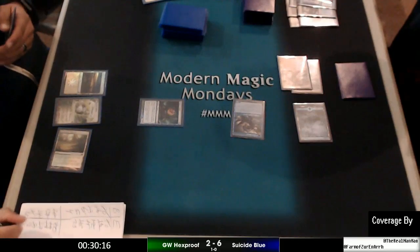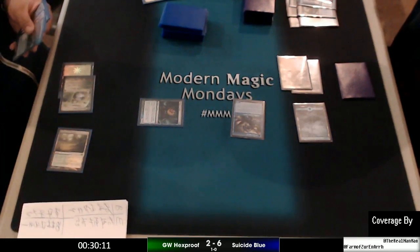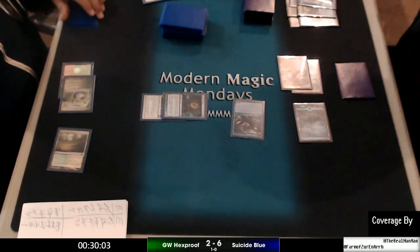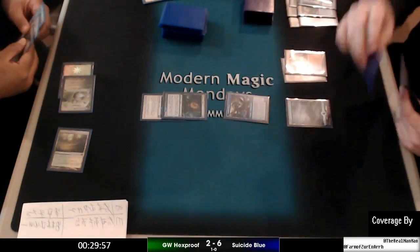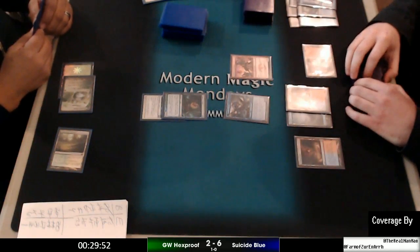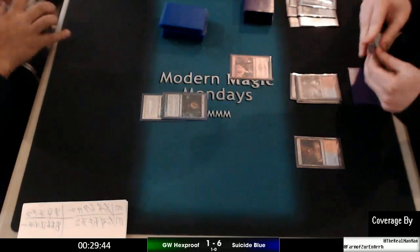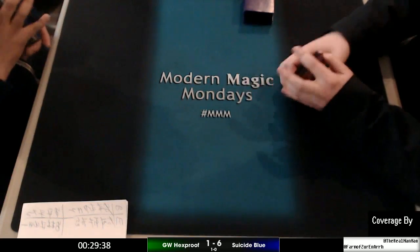Boggle — goes to one. That one's a Spirit Mantle, giving plus one plus one and protection from creatures. But it doesn't matter, because no matter what, one damage is going to come through. That was nice to try to stabilize with the Spirit Mantle, though.